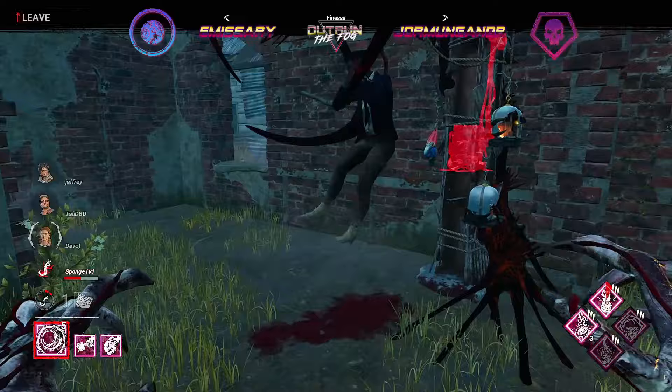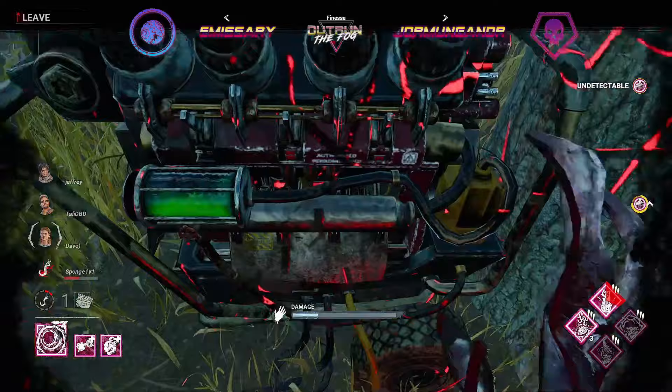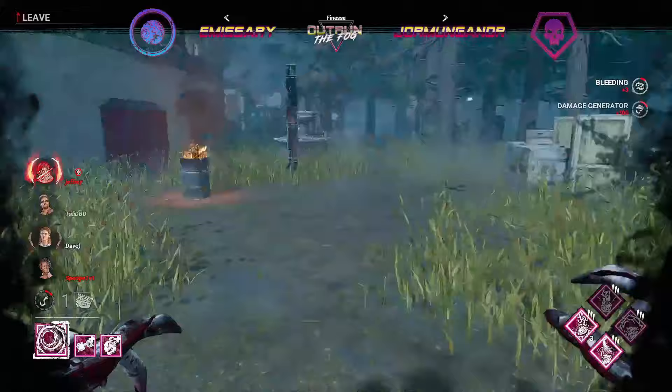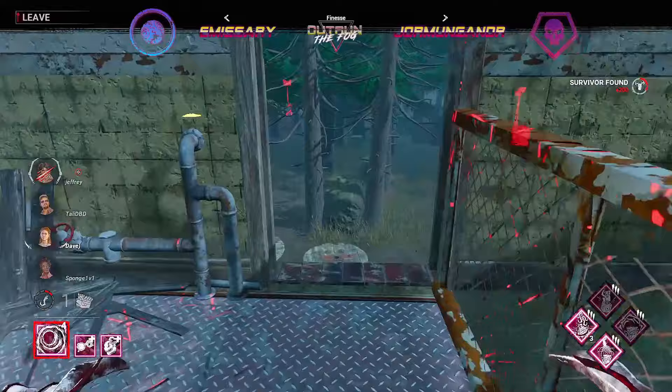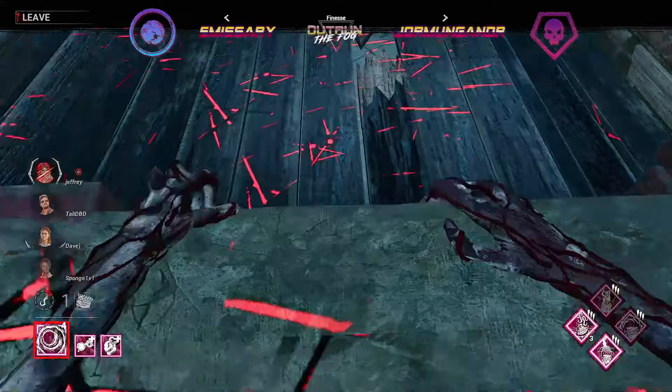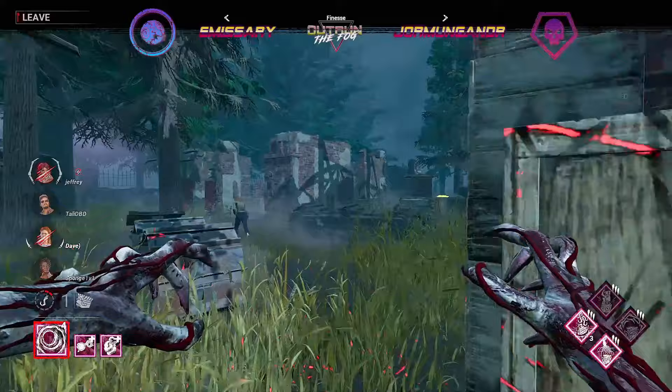This is already at the very least the tie condition met for Emissary — all they have to do is complete one more generator and that will be the win condition for Emissary in the demo set. Go ahead and teleport onto the main side of the map and pop the generator. A super fast unhook coming in and For the People getting used up as well so that Claudette does not get tunneled out of the game as quickly. Not able to get the hit onto Nancy — that might have been Balanced Landing. Nancy makes it back to the window.